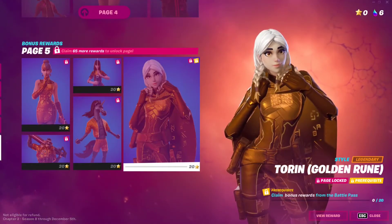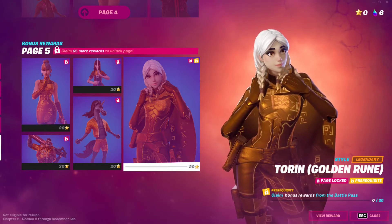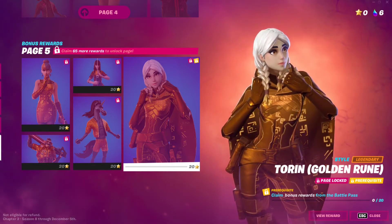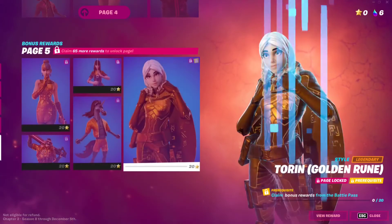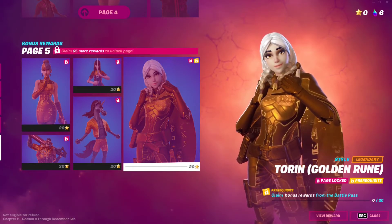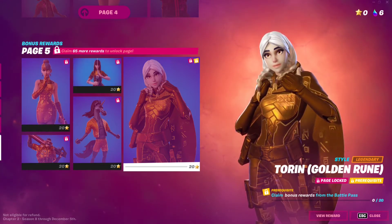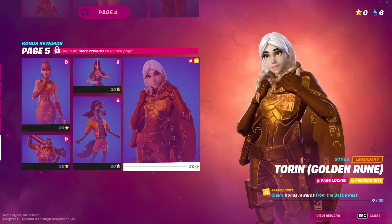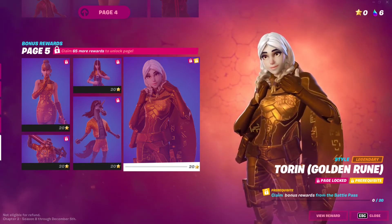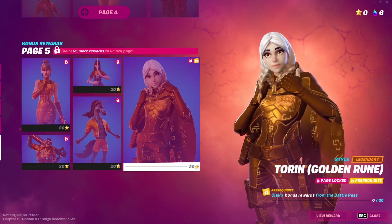These are the final unlockable styles for this season. You unlock them by buying all the rewards from previous tiers. For me, I still need to claim 65 more rewards to unlock Page 5, which is the last page, and then collect battle stars to buy the skins.